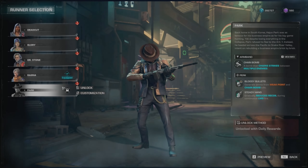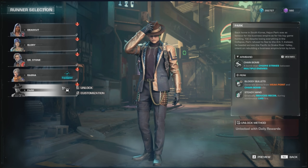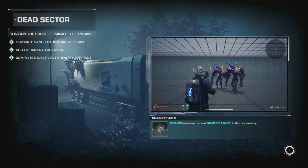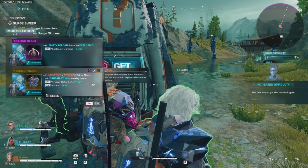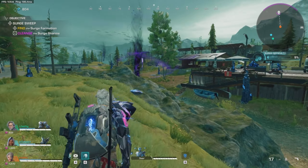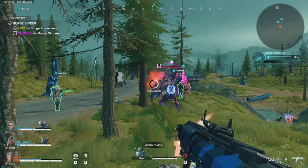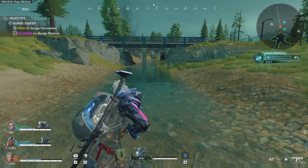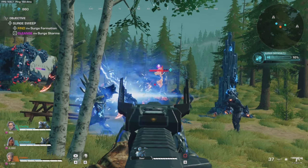Last but not least, Park. His ability is Chain Bomb — a bomb that chain strikes between multiple enemies. Bloody Bullets generates ammo from weak point and chain bomb kills, and Steady Hand gradually reduces recoil during continuous LMG fire. You unlock Park on the fifth day from the shop with daily rewards. In my personal opinion, LMGs are not very good in PvP right now, so Park may not be amazing, but I haven't tested him yet since it's only day two of the beta. My tier list: Ranya first, then Glory, then Dr. Stone, then Dead Cut.